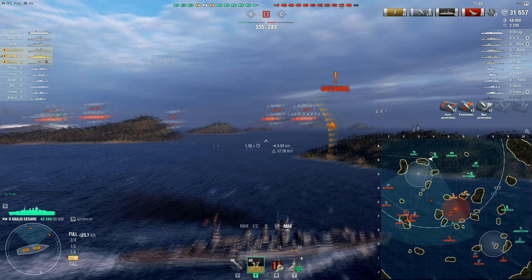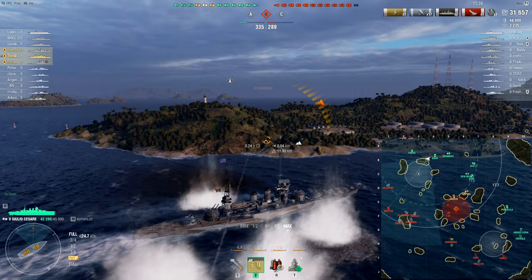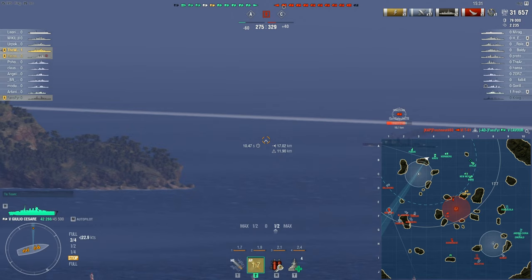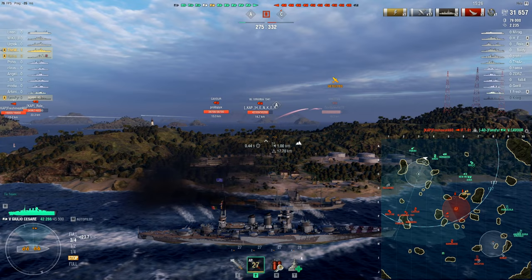Over on the B cap, there is the T61 which is now going to be running out of the caps. Apart from that, a lot of the ships that should be coming over to A are just kind of sitting there, which is really bad for their team but great for Whiskey's, as they are going to be able to get the A cap without any contest. The same thing goes with the C cap.